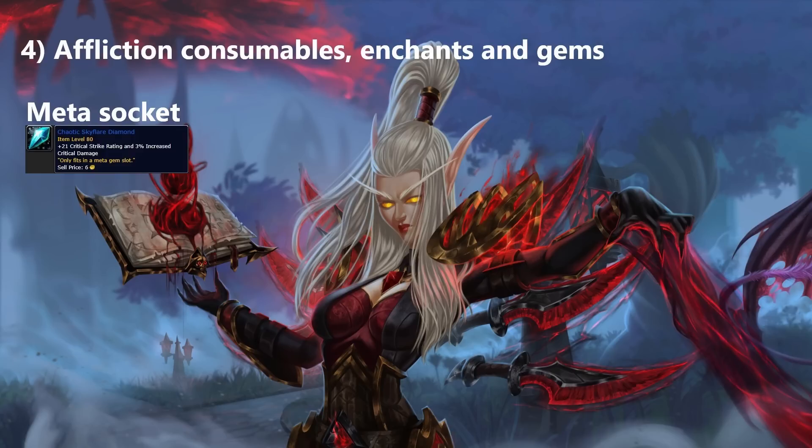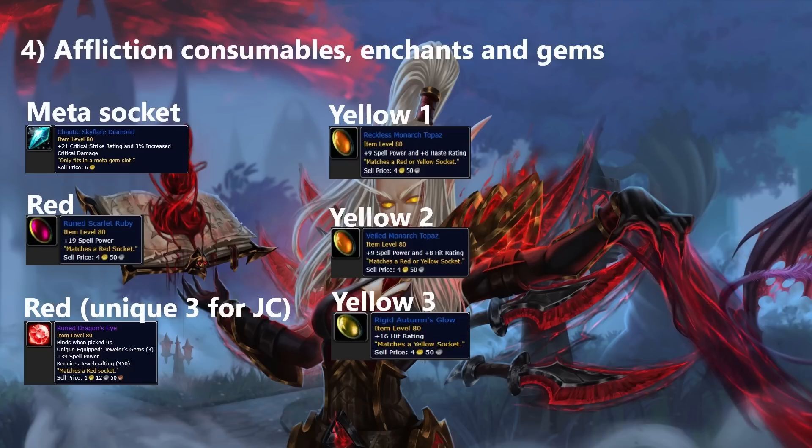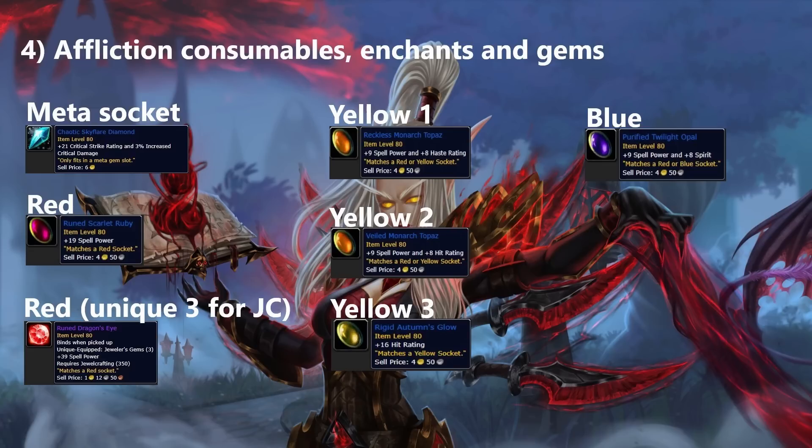Regarding gems, it's quite straightforward. Your meta gem is always the Chaotic Skyflare Diamond — no question. For red sockets, use Runed Scarlet Ruby for +19 spell power, or 3 Runed Dragon's Eyes from Jewelcrafting for +39 spell power each. For yellow sockets, depending on your stat situation and socket bonus: Reckless for spell power and haste, Veiled for spell power and hit, or Rigid for pure hit. Your blue gem will always be the Purified Twilight Opal for spell power and spirit — you need at least 2 to activate your meta gem.